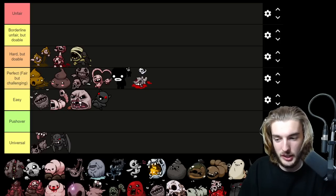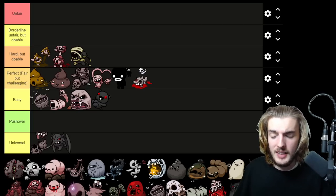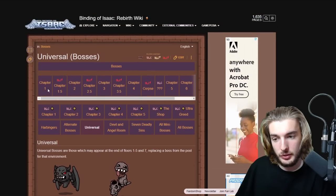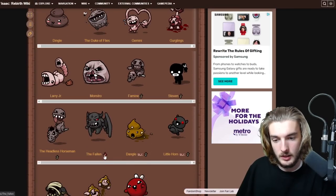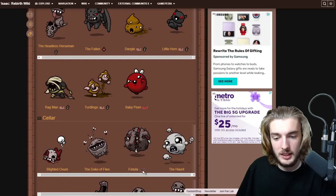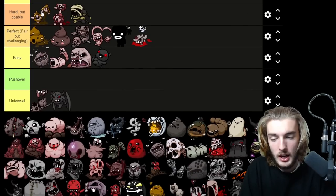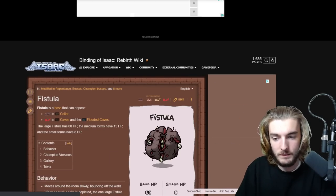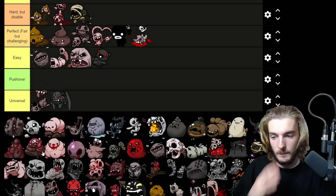Duke of Flies appears twice — he's already rated Easy. Moving on, Fistula cannot appear on the first floor anymore in Repentance — he's a Caves boss appearing in flooded caves and similar floors, so we'll place him with those bosses.